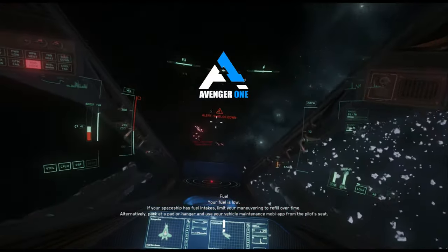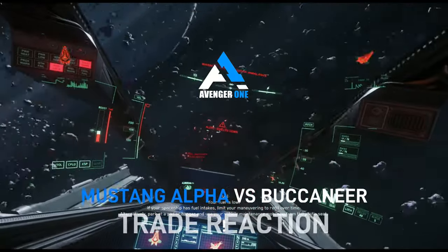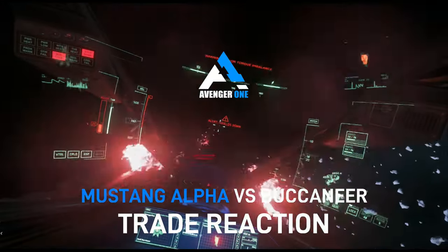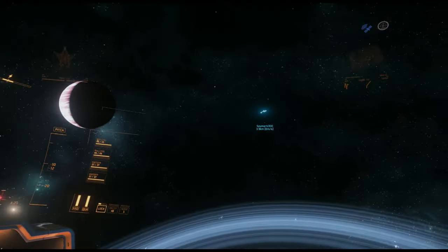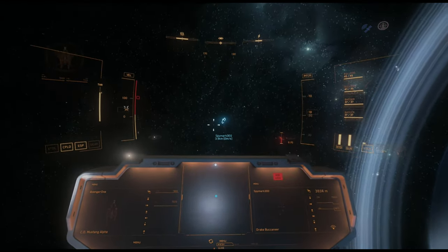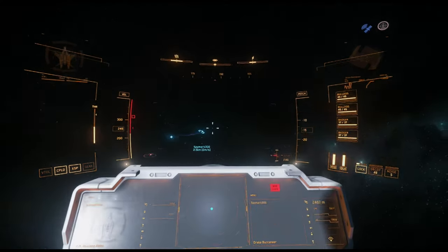A lot of trading going on right now. I'll get a little closer in — going to push you nice and close. Drake Buccaneer versus Mustang. The power of the Mustang is actually pretty significant in terms of its thruster power. This thing can be really fast.